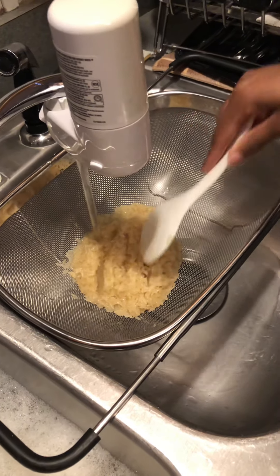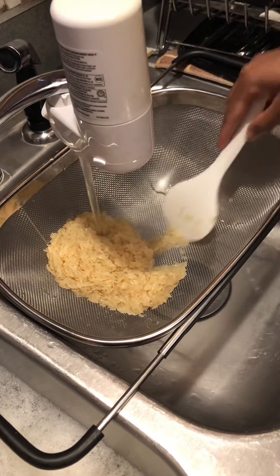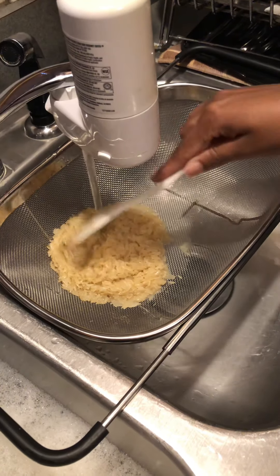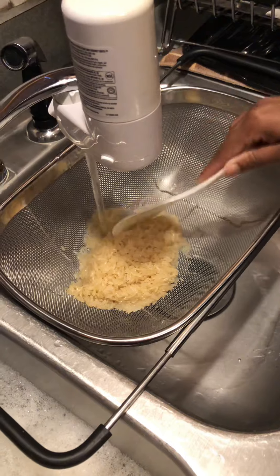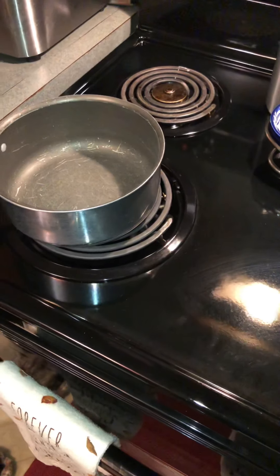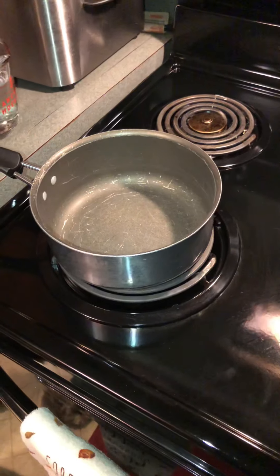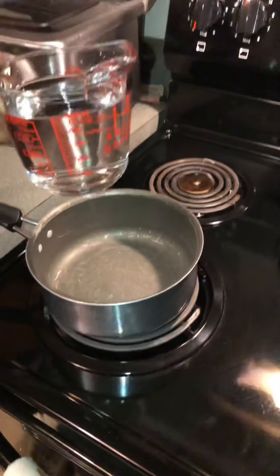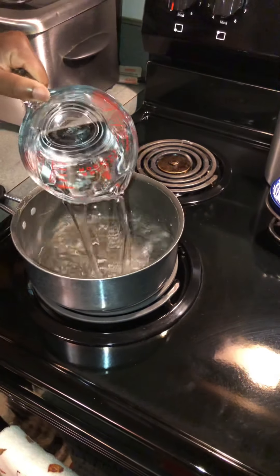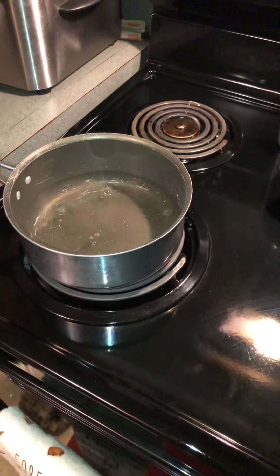Put your pot on the stove. I have my stove on a medium heat and I'm going to add two cups of water. So that's two cups of water for one cup of rice. We're going to bring this to a boil.